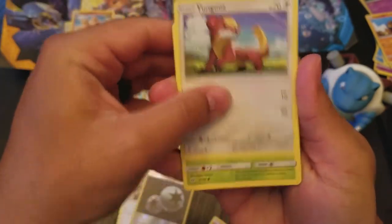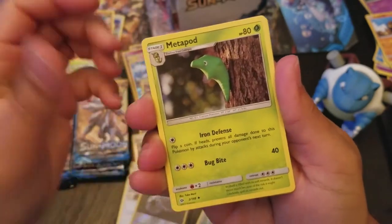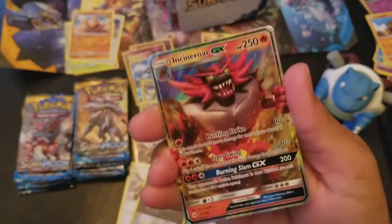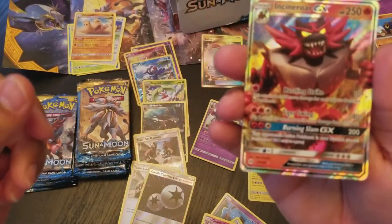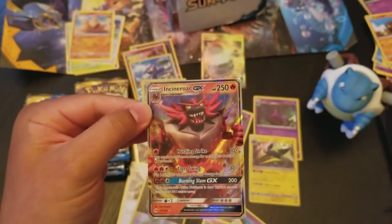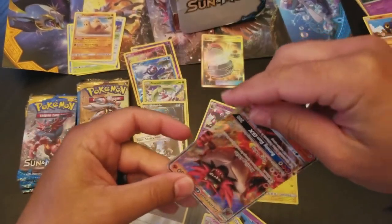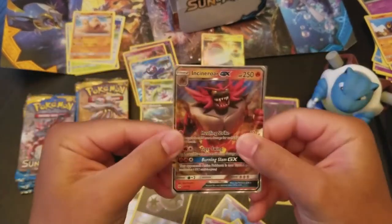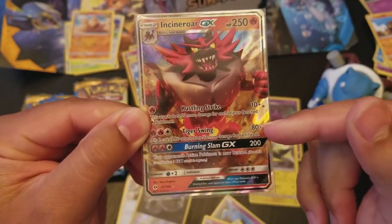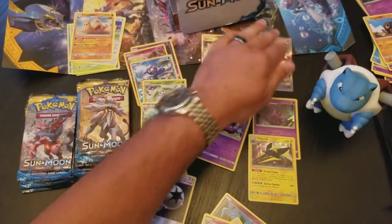Torkoal, Yungoose, Rowlet, Cosmog, Lillipup, Metapod, Pokemon Catcher, Granbull, Reverse Holo Potion. Was that the one with Incineroar on it? Yes — we got the Incineroar inside of it! That is awesome. I need that — I'm trying to build a fire deck and I need more Incineroar GX. Awesome, there we go. It's pretty sweet. You got a Victini in there, so if you flip two tails you can reflip — I really like that card.